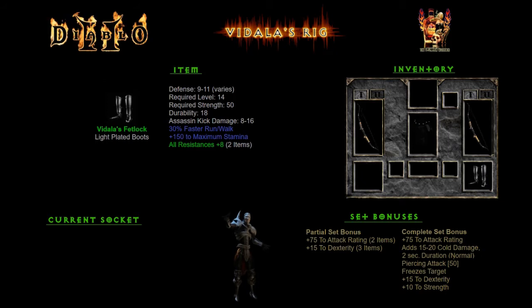Vidala's Fetlock, the boots — 30% faster run/walk, you can never complain about that. All resistance plus 8 with a set bonus, so at least it's something.